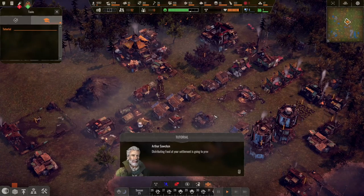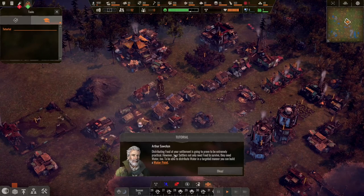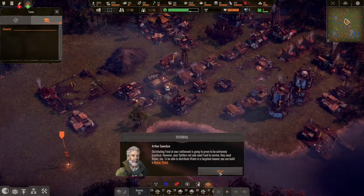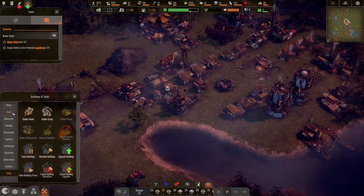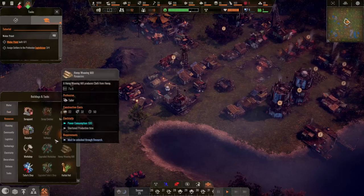With the new food station, your settlers are now able to supply themselves with food directly on site. If your settlement is supposed to grow even further, you can think about whether you want additional food stations. However, your settlers not only need food to survive — they need water too. To distribute water in a targeted manner, you can build a water point. This again feels like Caesar 3.